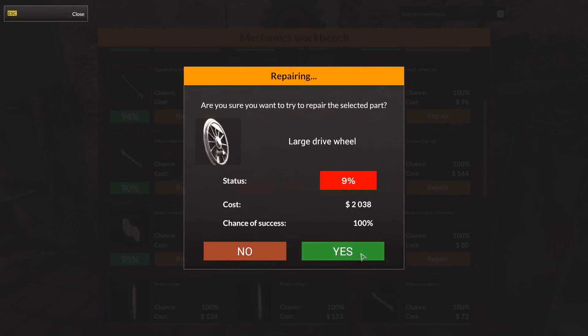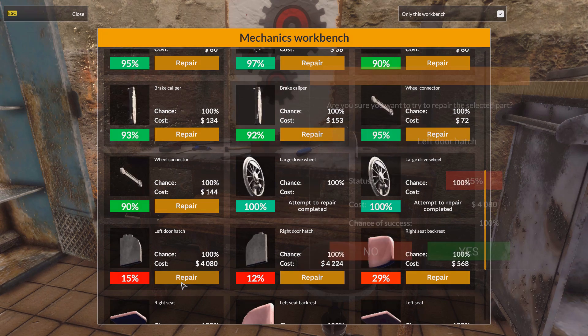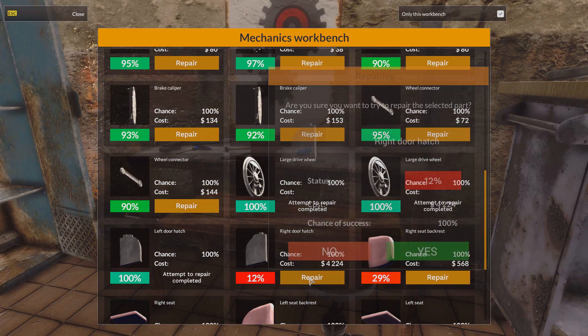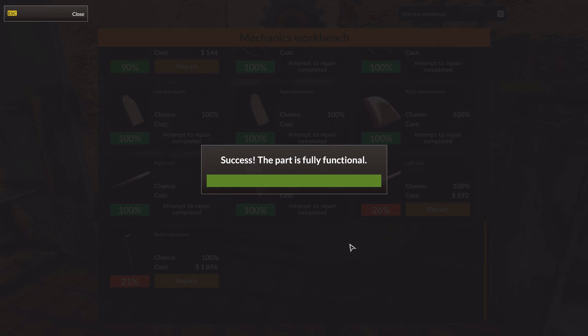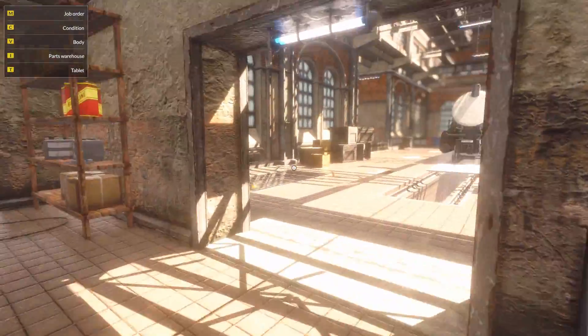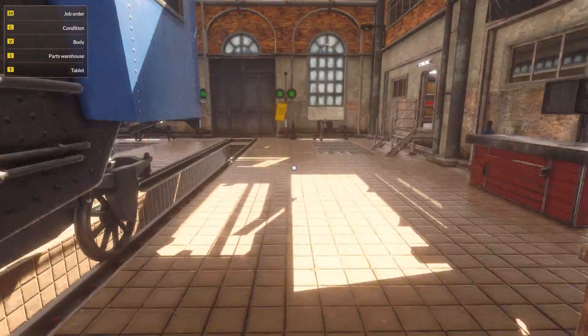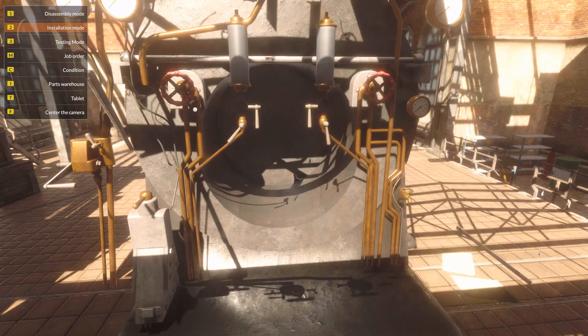Two thousand per wheel, pretty much. There we go. Large drive wheel. There's the left door hatch - it's so expensive, double the wheels. You'd think the wheels would be much more expensive. Right seat backrest. Man, those seats will look snazzy and nice and new. Backrest. Left seat and the relief valve lever. I think it's all done - we just need to put it back together and it will look shiny and new. Let's put stuff at the back here first. There's the relief valve lever with one screw. And the hatches, without any screws for some reason. Now the seats. Backrests. I think that's it in here.